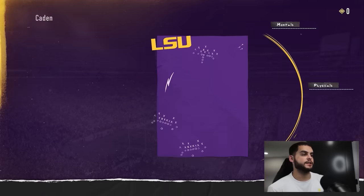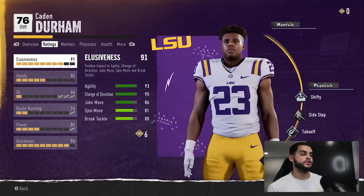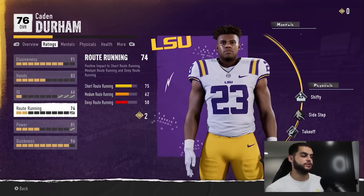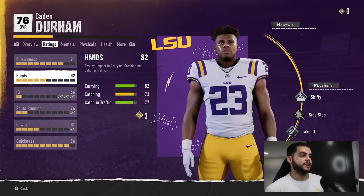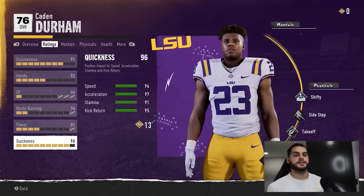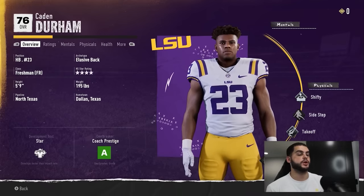Let's go to a guy like Caden Durham — he's a four-star player with star dev. He's going to accrue pretty fast and his stat caps are pretty great. Keep in mind, stat caps are also per position. IQ is not going to matter much for a running back's overall impact, and route running won't be the end-all be-all either — I don't care about his route running as long as he can do other things. His elusiveness can be maxed, his hands can be maxed, his quickness can be maxed. As an elusive back, his overall potential is insanely high — he can easily get to a 94-95 overall because all his caps are on things that don't impact his overall that much. These are the guys you want to prioritize: good dev, good stat caps, and high starting overalls as freshmen.